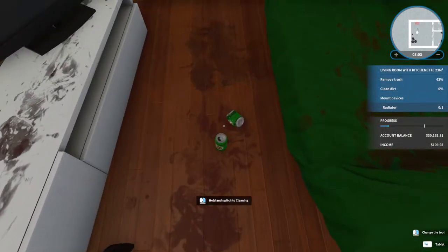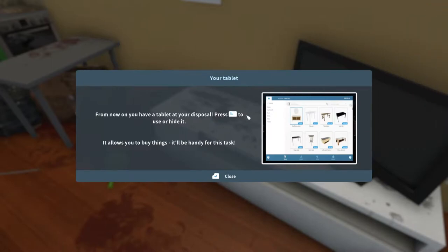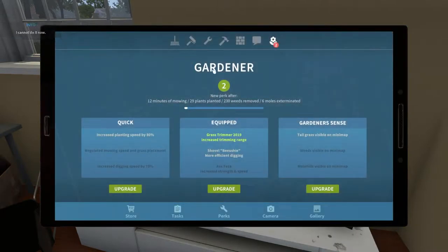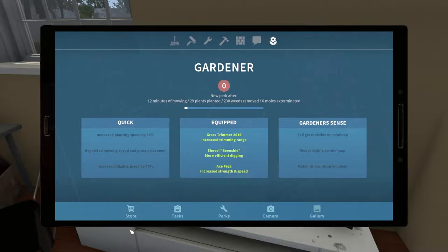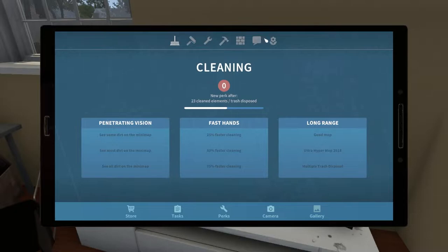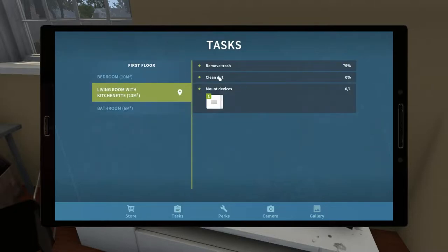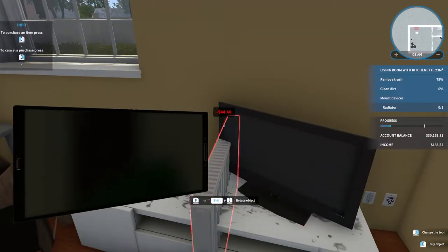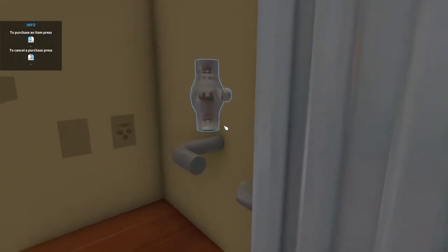That's where the radiator is missing. Now I have a tablet — press Tab to use it. It allows you to buy things. Let's check our perks. We need to get the radiator. Tasks: remove trash, clean the dirt, and mount devices. I'd assume she needs a smaller one. Let's hang this up and get that done.